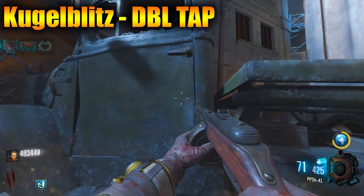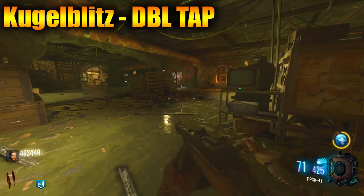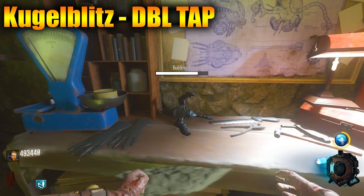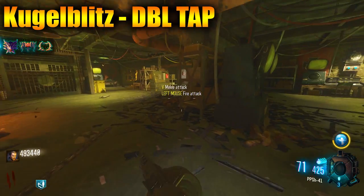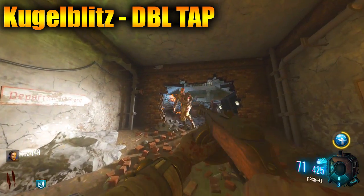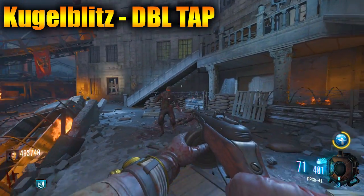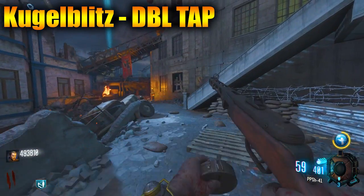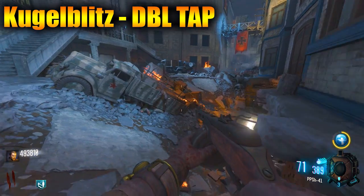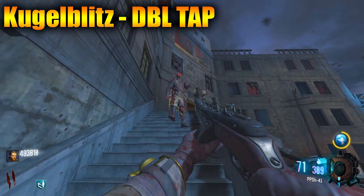Next up we have Kugel Blitz, which is kind of going to act like Double Tap from the Black Ops series. With Kugel Blitz, your weapons have new life, increasing their damage output. So obviously it's going to be like Double Tap where one bullet does like two times the damage. That looks really overpowered — at least we know we have a Double Tap equivalent in this game.